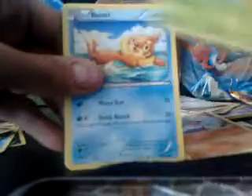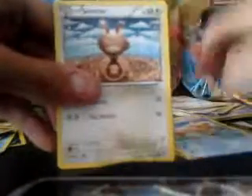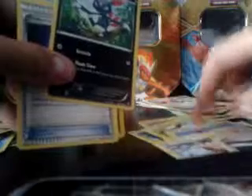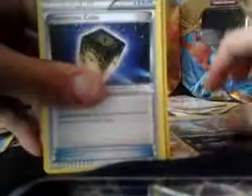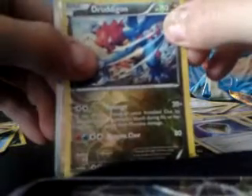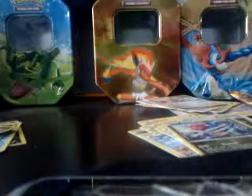I've got a Roselia, Vullaby, Pineco, Buizel, Centiskorch, Magnetic Storm, Sneasel. I got two Sneezels and a Buizel — Sneasel, Buizel, Sneasel. Protection Cube, a reverse, and I think it is what I've been looking for — and a Pokemon Fan Club. Now I already have that. Got two packs left.